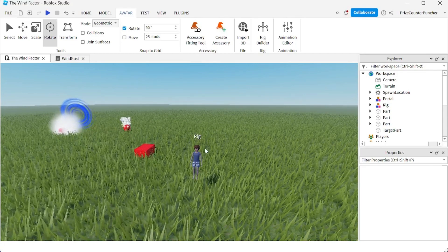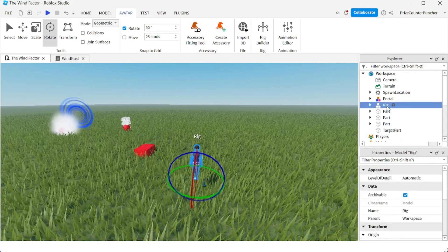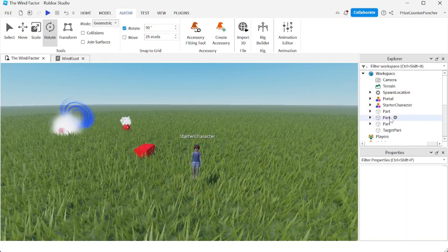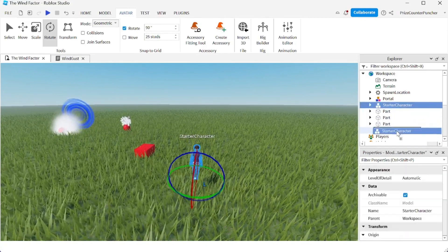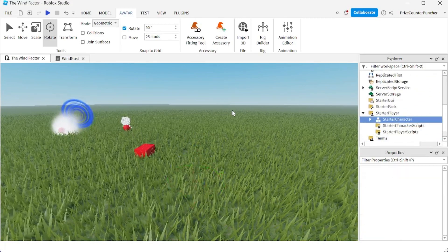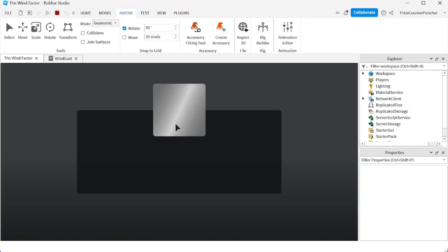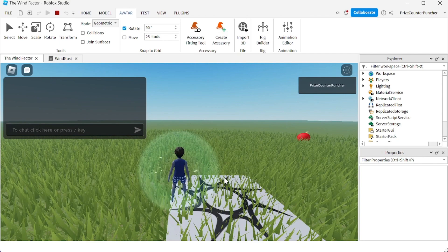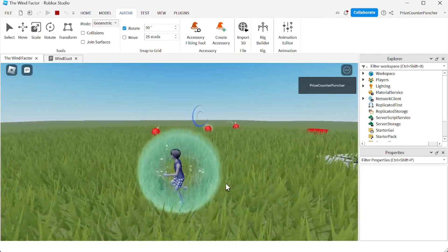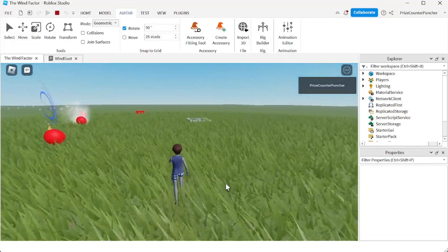If I want to turn this rig into my starter character, I'm just going to change the name of the rig to StarterCharacter. Now I'm going to move the starter character into the folder named StarterPlayer. If we play, we're going to see that my character is going to be that male rig. And there I am — it has the animation, the jump animation, run animation, all that good stuff.